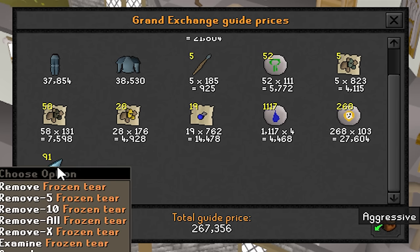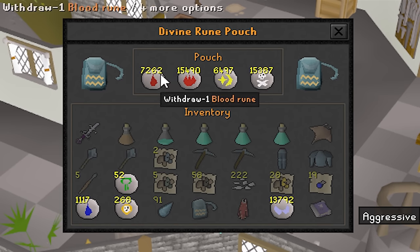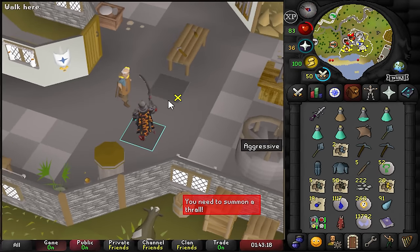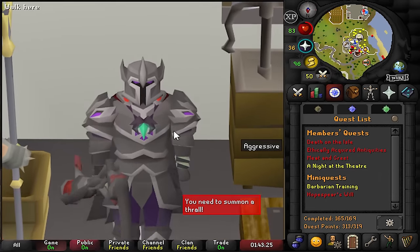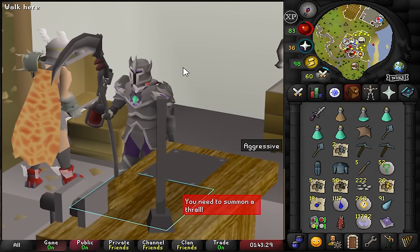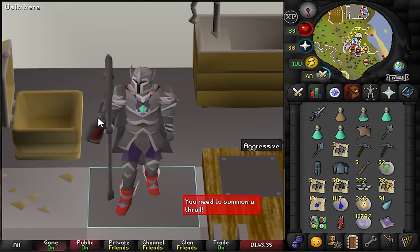221k from 20 kills — so roughly 600k an hour without uniques. We also got frozen tears for the teleport amulet, blessed bone shards for prayer XP, and a small amount of blood runes to my rune pouch. All in all a pretty enjoyable boss. We'll return to it in the future, but there's still more to explore.